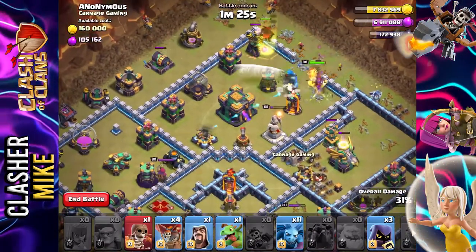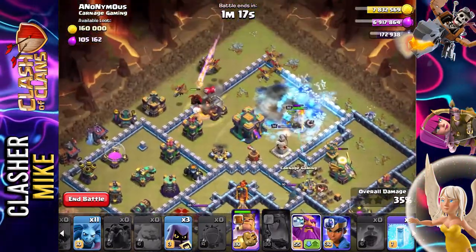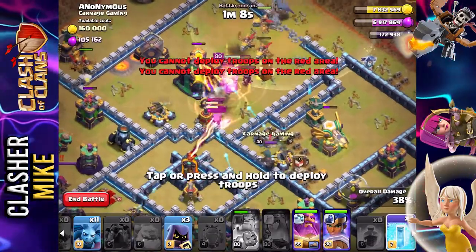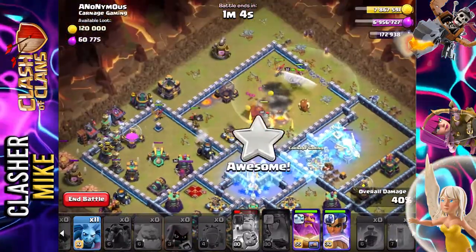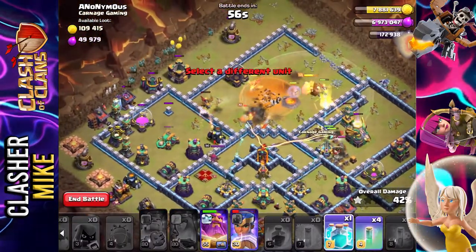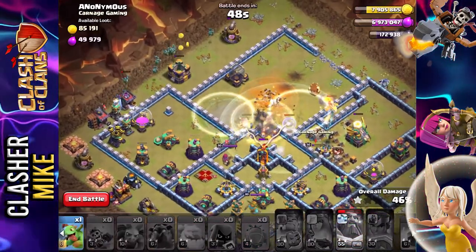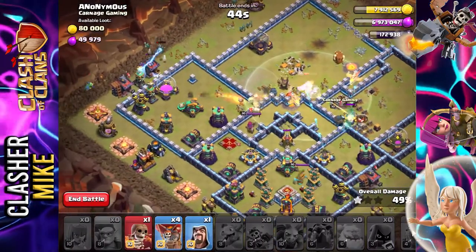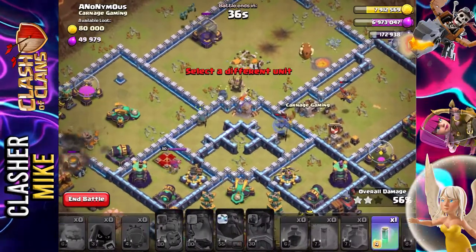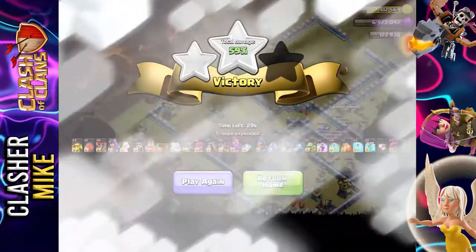We're going to pop down all of our dragon riders right up along the top here. Come on, you guys got this. My barbarian king is not doing work — he's just dying basically. What we're going to do is free spell all of this. Get them in there, really got to push for it now. So then we're going to clone spell those two dragon riders, hopefully. Invisibility spell to save them a little bit — this is not going good again. Pop down a wizard, follow it up by a couple balloons, wall breaker as well. We've lost all of our heroes.